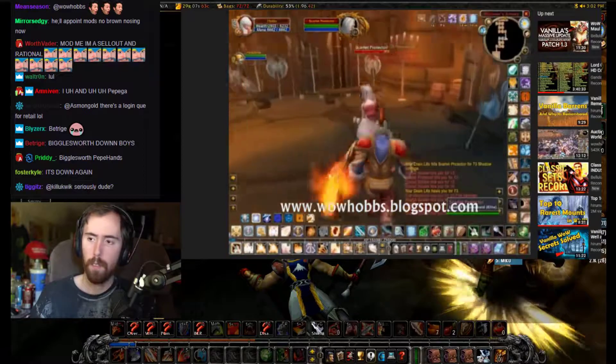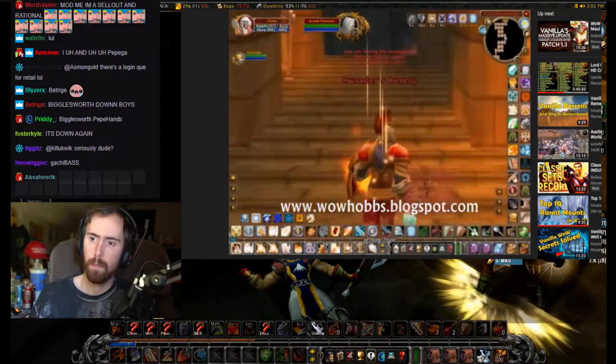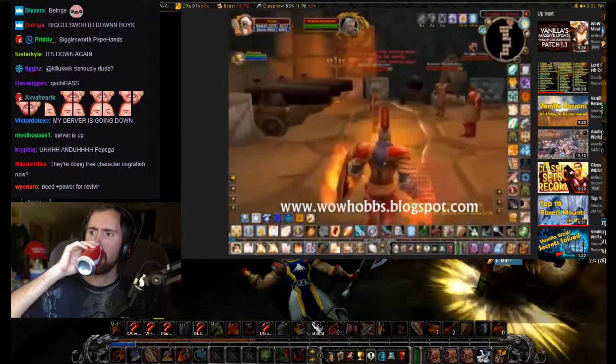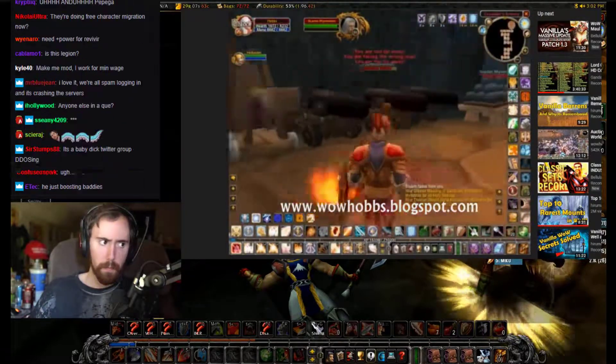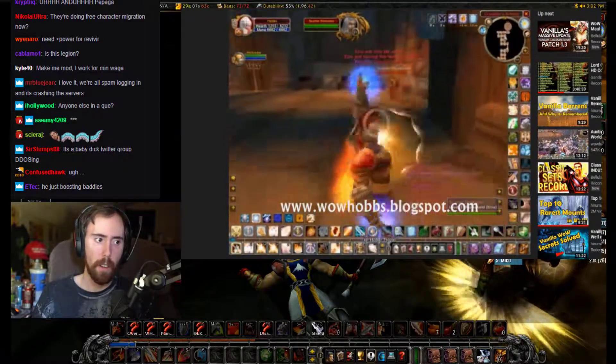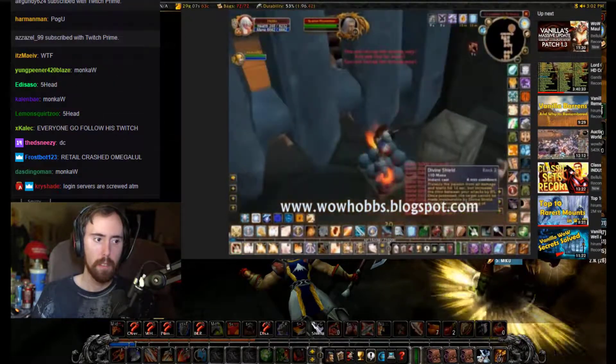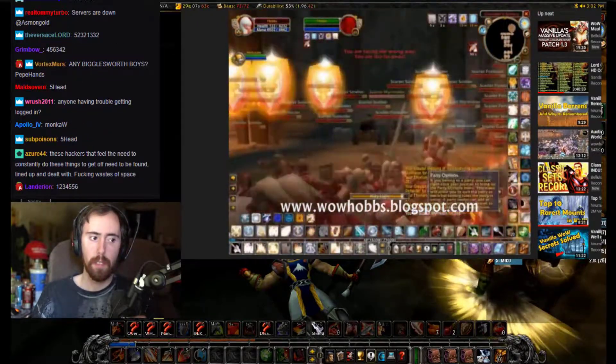At this point you'll certainly see my health is getting pretty low, so what I do is I'll drink a Speed Potion here. Because I'm around 1600... counting down to 7, 6, 5, 4, 3, 2 — and I bubble there at 113 life.